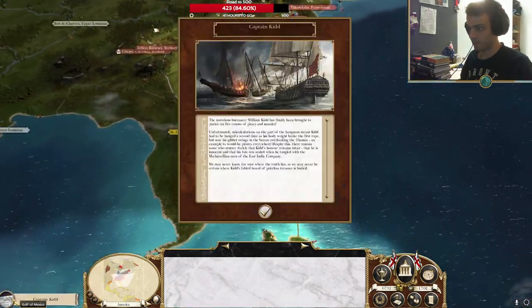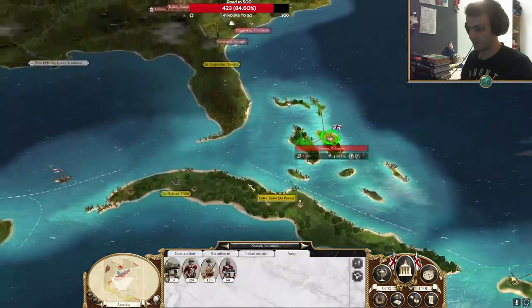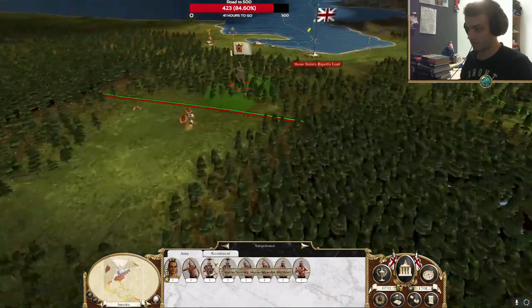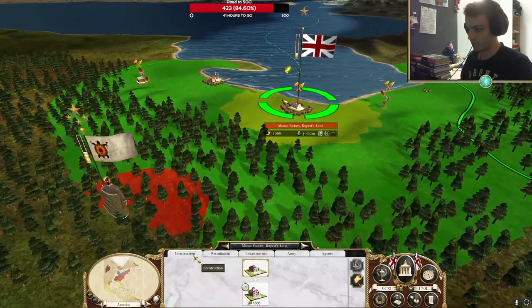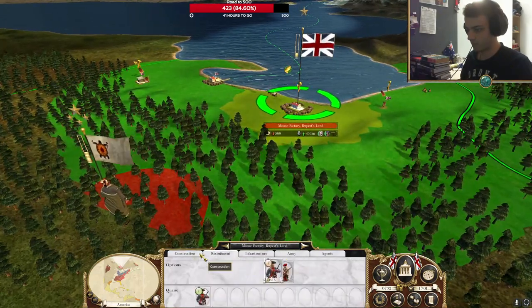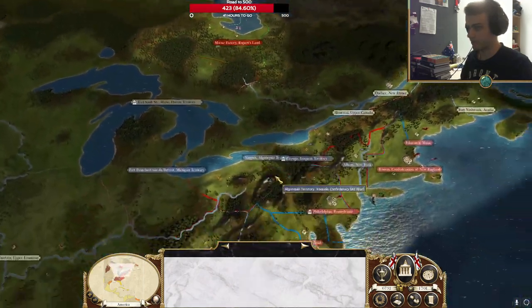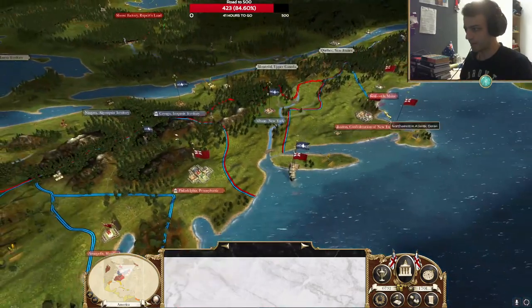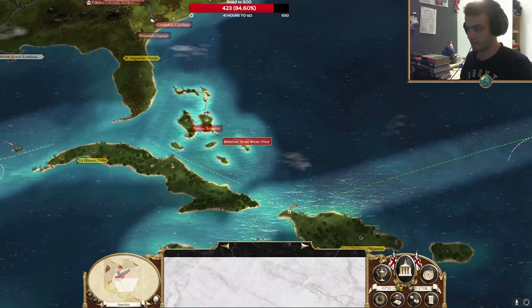I put up a little bit of a fight there, but the Huron — the issue is that right now I don't have bayonets. So the Huron infantry units are much better than my own. I can't build defenses there. Yeah, they've taken New York. But the 13 colonies will put up a bit of a fight against them, so that's fine.